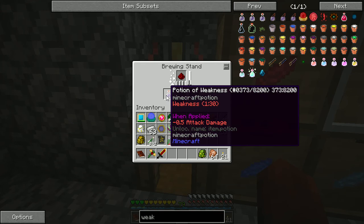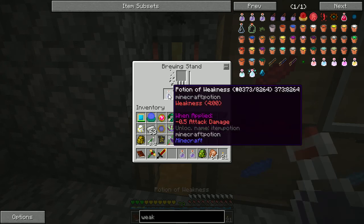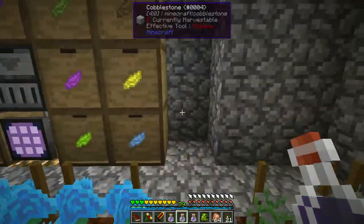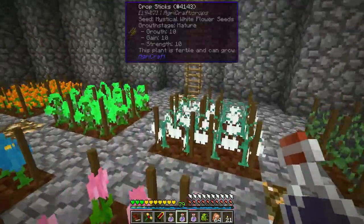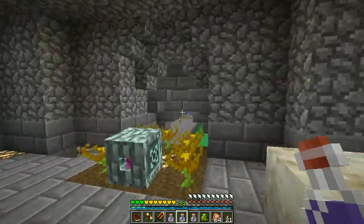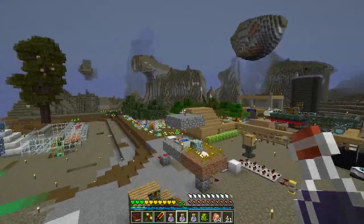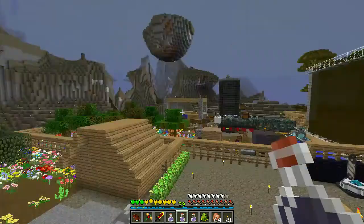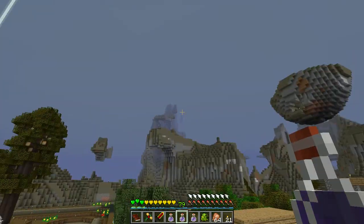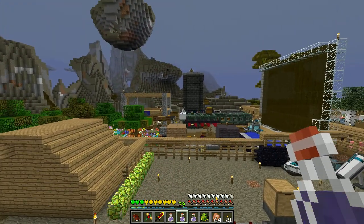Right now we have weakness potions — 130 seconds each. Of course they're all going to be the same. Now they're four minutes each. Let's head back down and see what time of day it is. Oh, it's raining. I can't really tell where the sun is because of the rain, but we'll definitely know when it's night, so that's a good thing.